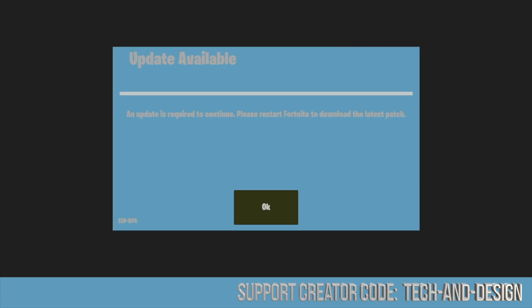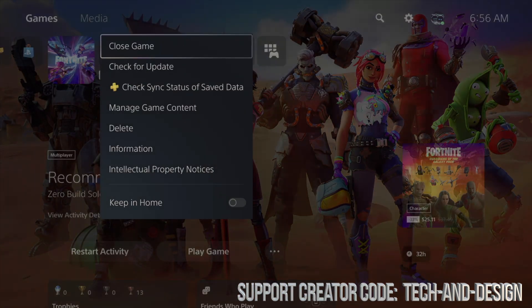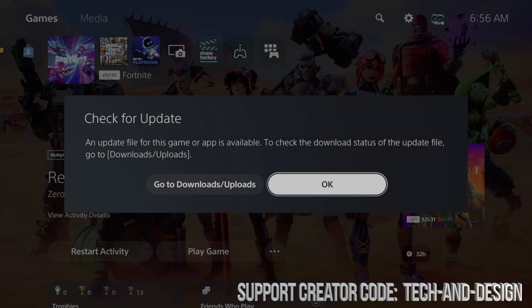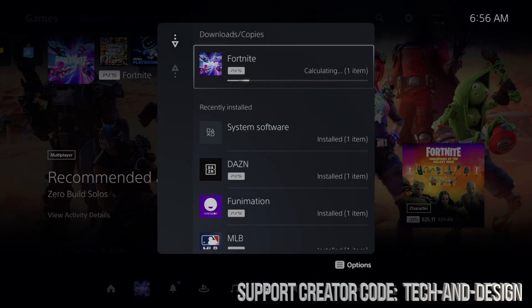In other cases, once you force it, it might go into downloads. Right now, although it told me I have the latest version, it also told me it's downloading. So if I go back, check for updates — it finally kind of forced it to update.